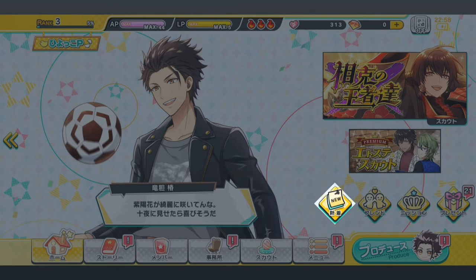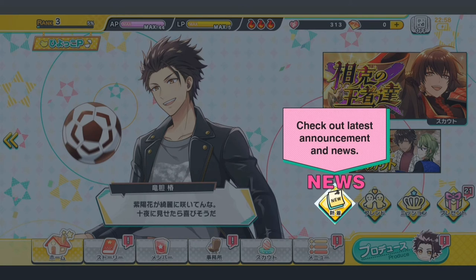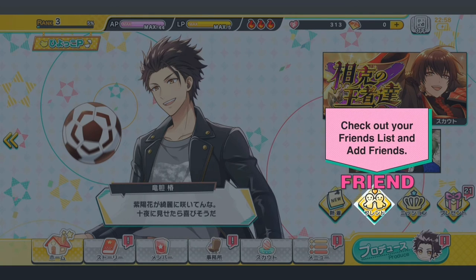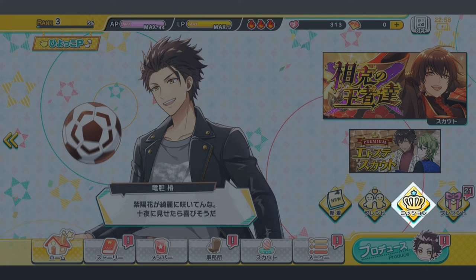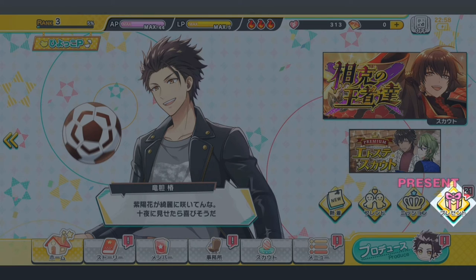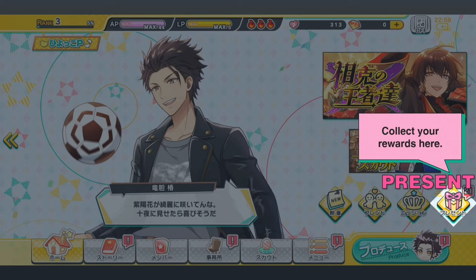Now let's explore the four diamond tabs. This one is the news tab — you can check out the latest announcements and news when you tap on this. Here is the friends tab, where you can check your friends list and add friends. This is the mission tab where you can see all your missions. You can find beginner, daily, weekly and other types of missions here. But you'll have to finish your beginner missions before you have access to the other missions. Here is the present tab, where you can collect your rewards at your present box.